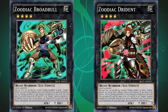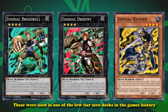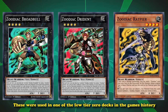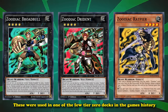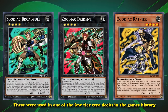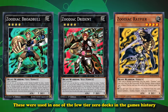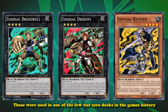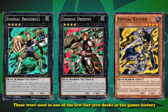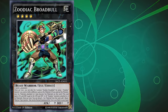With Zoodiac Broadbull, Zoodiac Dryden, and Zoodiac Ratpeer at 3 copies, these were used in one of the few Tier 0 decks in the game's history — a very exclusive list with less than 10 decks on it. Zoodiacs have the distinct accomplishment of having at least one competitive event where every single topping participant played a version of a Zoodiac deck. No deck before or since has had a 100% representation rate at a competitive event, beating the 65% threshold required for Tier 0 status with ease.